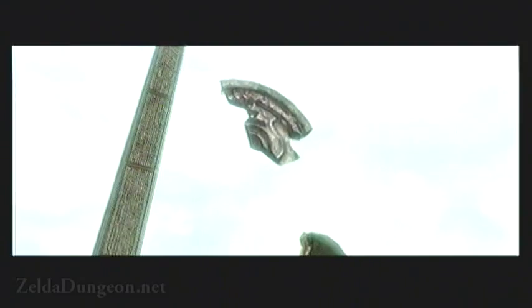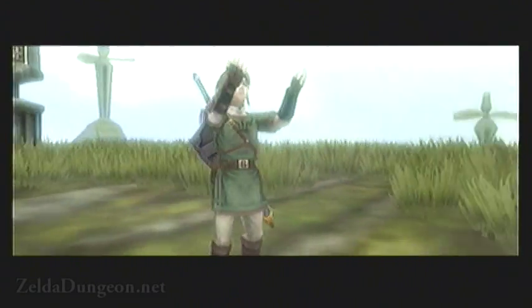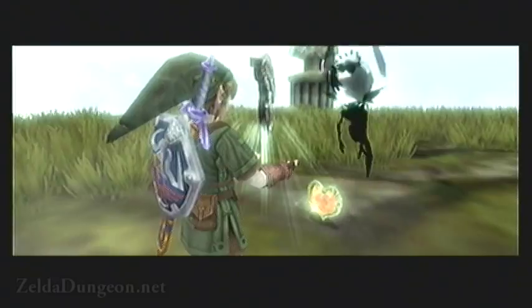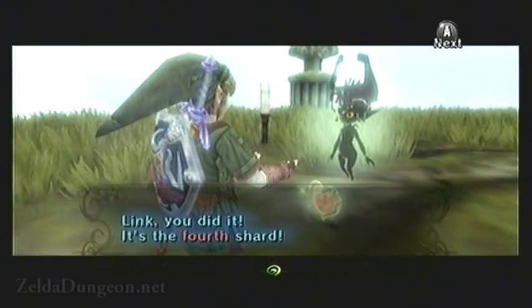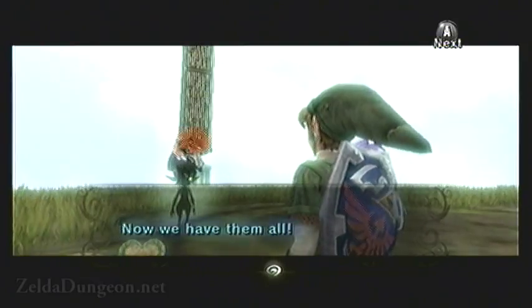Once the heart container drops to the ground, the sky will clear up, and the black specklies will reform into the final shard of the Mirror of Twilight, which comes to rest in Link's hands. Midna will then appear and, as usual, she will take it from you and exclaim that now we have all of them. Yay!